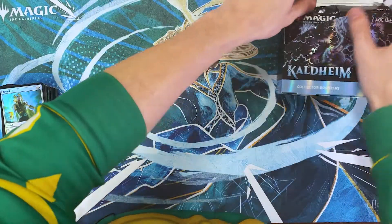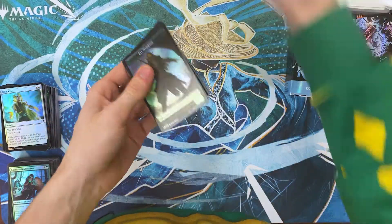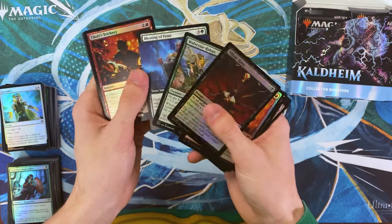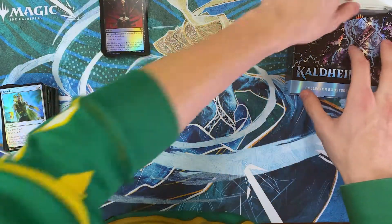Cracking open pack number one, box two. Another Tybalt's Trickery, Blight Step, and Immerstorm Predator — cool.